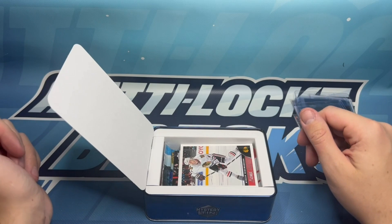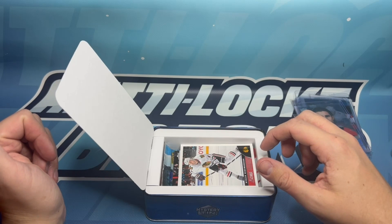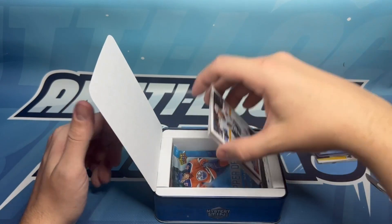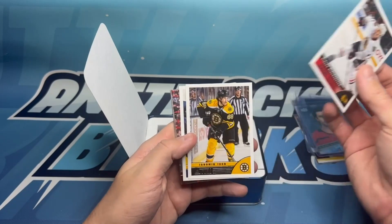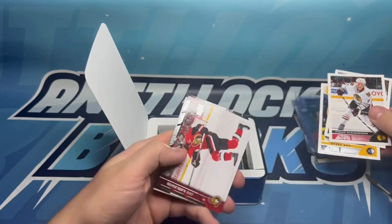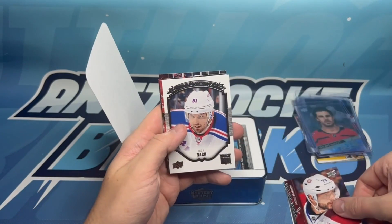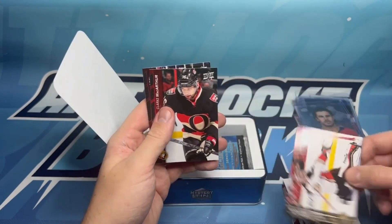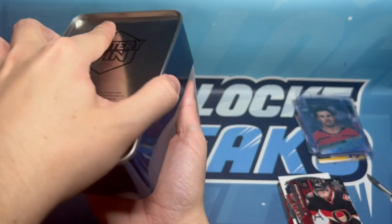Right on the top of that pack I can tell — that is a Series One 2016-17. We'll go through these: Nicholas Yaermulson, Steve Ott, Eric Carlson, Sam Reinhart, Andre Markov, Rick Nash, Freddie Andersen, Clark MacArthur, and Eric Johnson. Okay, now let's see what the other packs are.